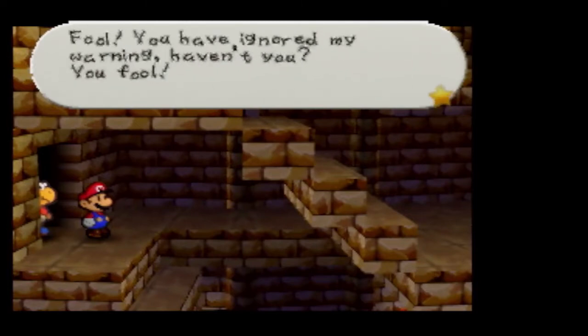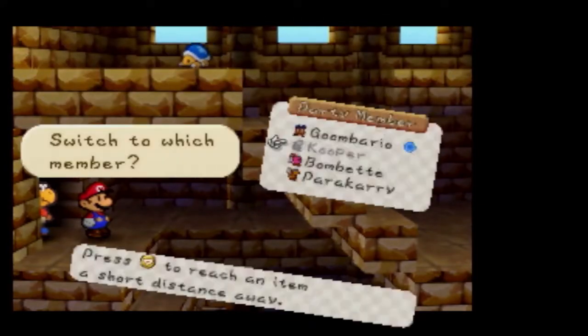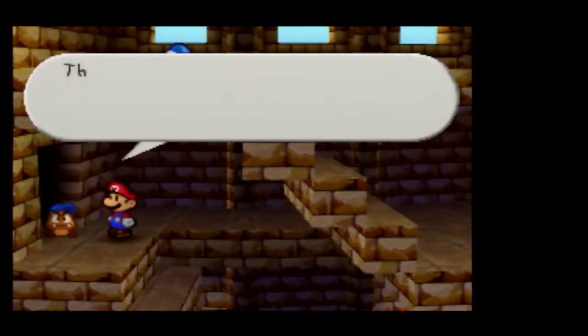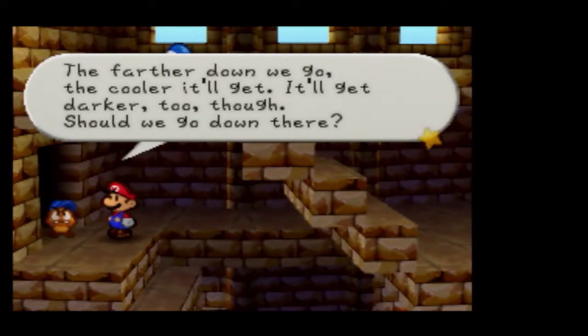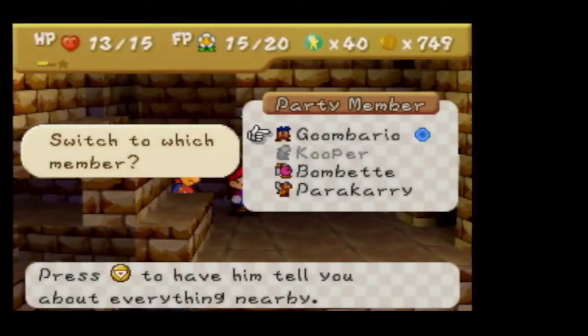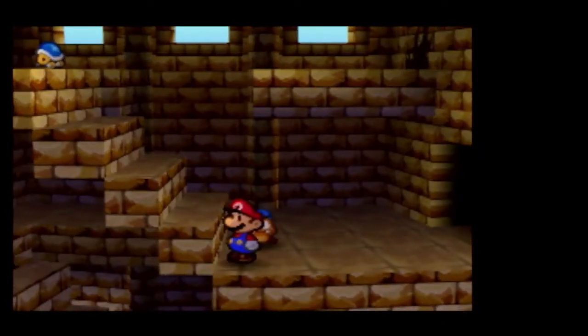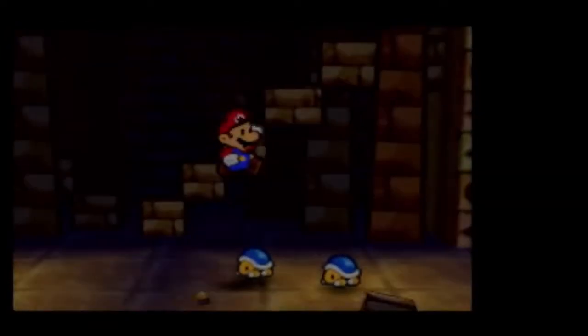And here we go, deeper into the ruins. You ignored my warnings — help, become a mummy! Mario has had a mummy's curse before and it didn't really seem to do anything to him. There's a great view of the desert from upstairs, and it gets cooler and darker downstairs so maybe we should go there. Up there there's a buzzy beetle — we're probably going to need Goombario for that. Let's keep Goombario out for now, and you can see things up here. Pop!